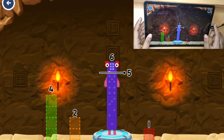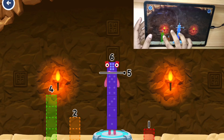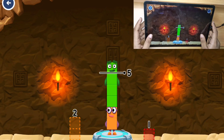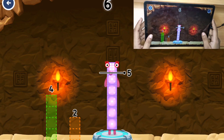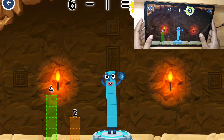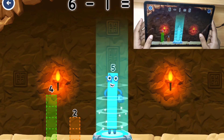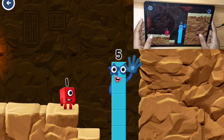Take number blocks away from 6 to leave 5. Try a smaller number. Hmm, that doesn't seem right. Keep trying. You've solved it. Hi, 5! Yes, you got it!